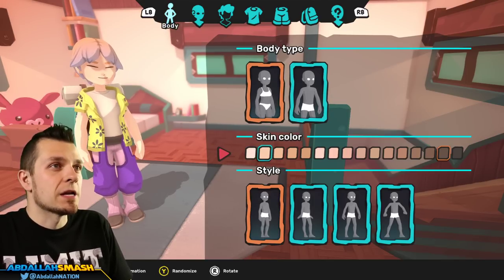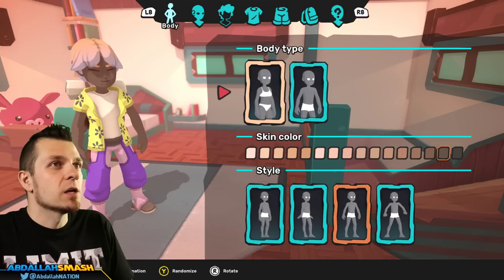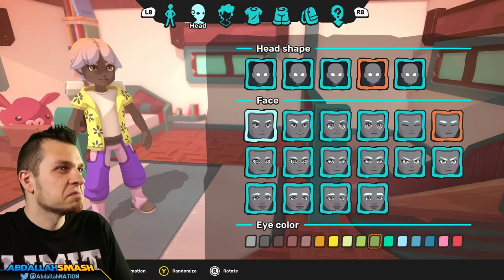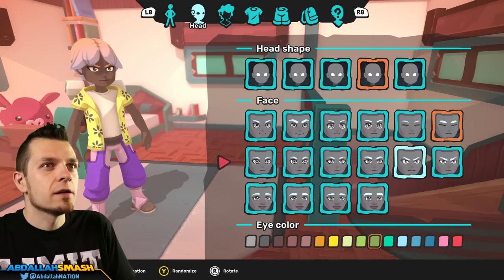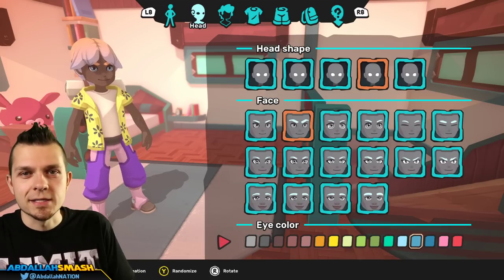Okay, so here we go — you're going to choose your body type, skin color, and running style. This running style is pretty good. We'll go man body type, then head shape. There's a lot of customization options. Maybe I could replicate myself in Temtem. How are my eyebrows? Rather intense. These look pretty good. Yeah, eye color — my eyes are indeed a bluish, you probably can't see it right now.